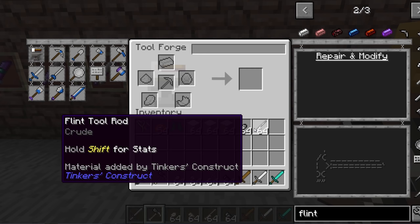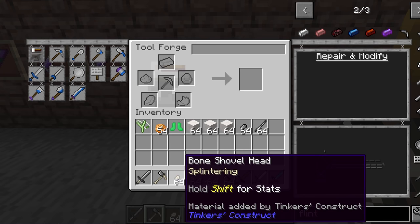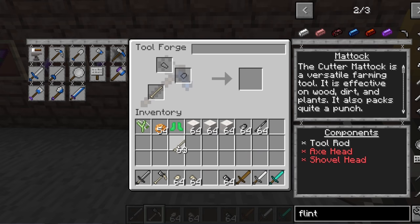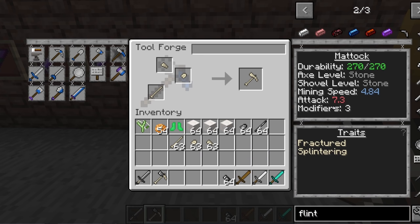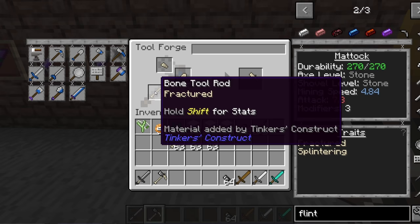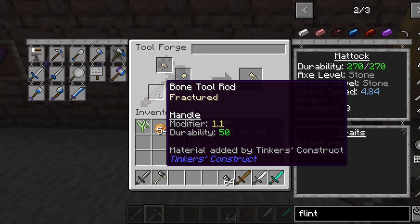The other item is flint. If you're trying to build up a smeltery, you're going to be mining gravel, and the side effect of that is going to be some flint. Once you've made yourself some of these tools, you can see the benefits. If I make a matic, the fractured option is automatically going to increase the attack damage of the tool. If I put in flint tool rods, you'll see the attack option actually drops considerably. So just having a bone tool rod will increase the damage. Its modifier and durability bonus are also pretty good considering it's entry-level stuff.